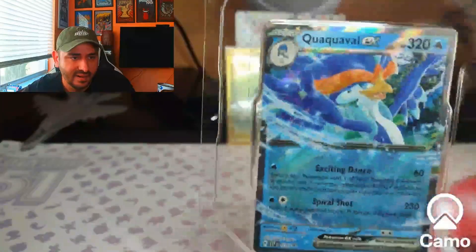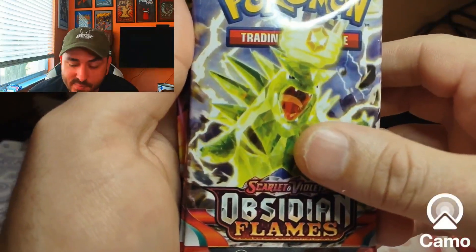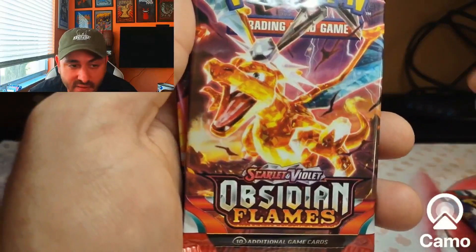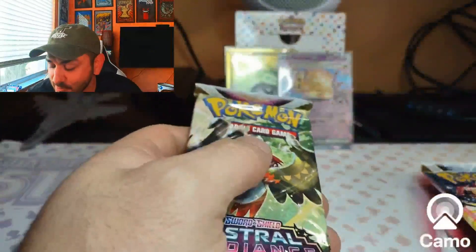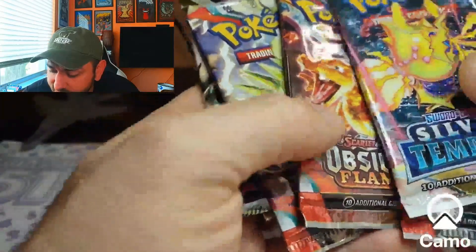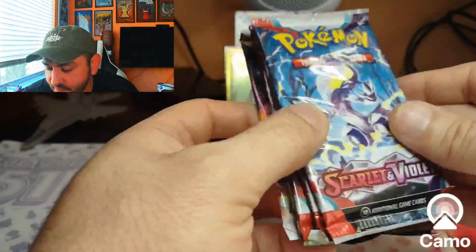All right, you got your Quaquaval EX promo card. We got an Obsidian Flames pack — man, it's been a minute since I've opened Obsidian Flames. One pack feels heavy. Another Obsidian Flames, a little Scarlet and Violet, a little Silver Tempest, and a little Astral Radiance. Interesting packs! I think I'm gonna do Scarlet and Violet first, Obsidian Flames second, Astral Radiance third, Silver Tempest last.